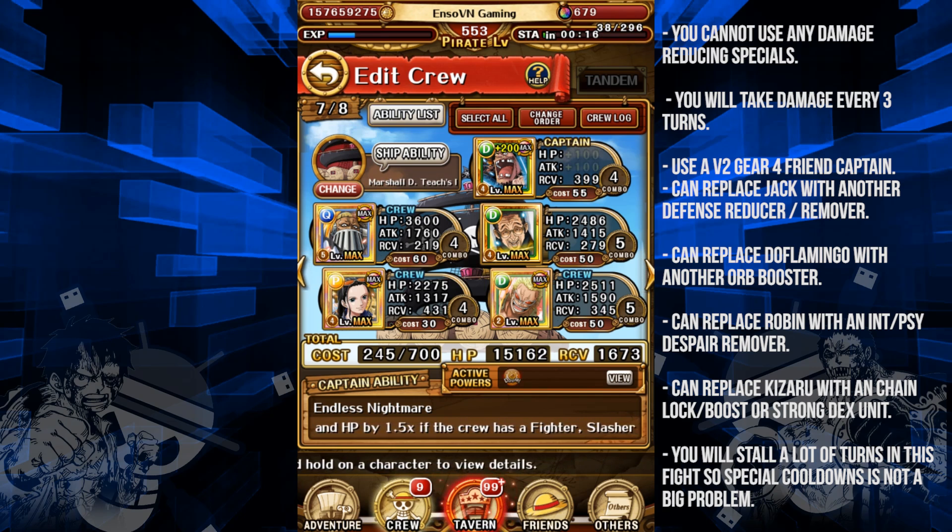Robin also resists silence and paralysis as her sailor abilities once limit broken, which is really useful for a lot of stages in this fight. A good replacement if you don't have her limit broken is Colosseum Kuro — you don't even need his special maxed since at level 1 it's 18 turns, the same as maxed Legend Blackbeard, so you have plenty of turns to stall.